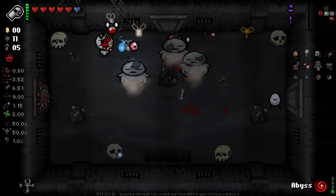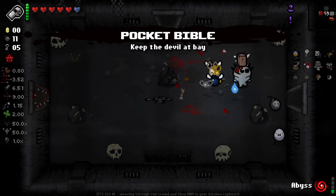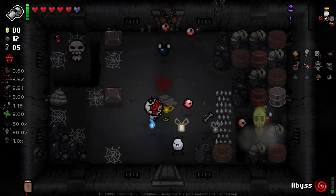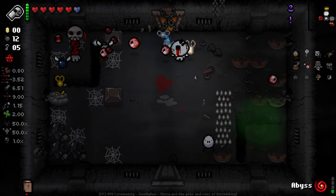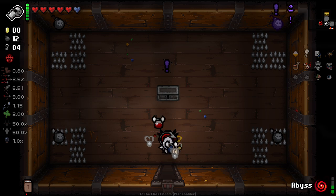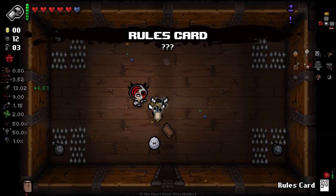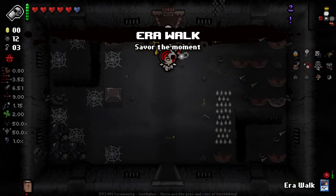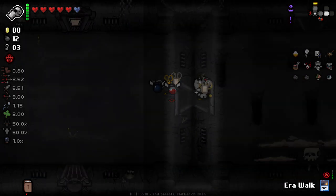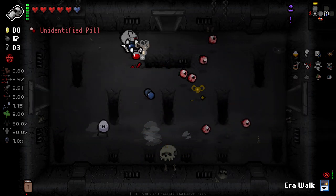These guys are teleported ones. Got the little Bible — Mom's health is reduced to half on starting the fight. Yes, that's a good floor to get this on, that is very useful. And the Broken Ankh isn't that useful. Error Walk and a Rules card — Error Walk is probably something we'll save until a little bit later on. It looks like we're easily going to be getting Boss Rush here. We've kind of sped through these floors at an alarming rate, so that's pretty good.